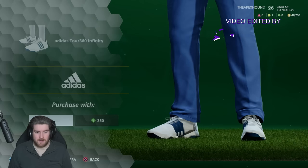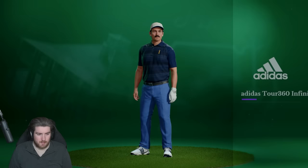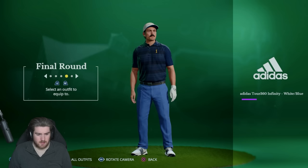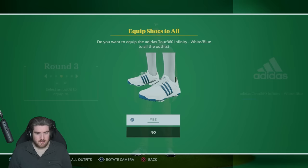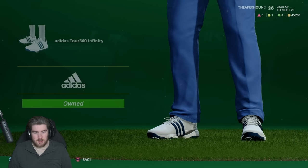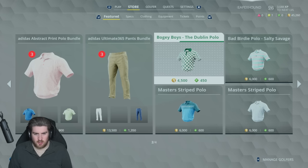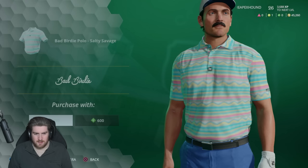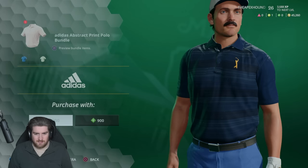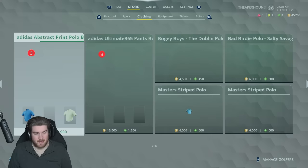We're gonna buy some clothing first. I'm gonna buy these shoes because ours aren't great — we'll equip these to all outfits. Not perfect but better than the base shoes. I want a few different tops as well. I like these Adidas abstract ones but I'll have a look through. That Adidas one looks pretty slick, not gonna lie — the Master Stripe Polo isn't bad either.